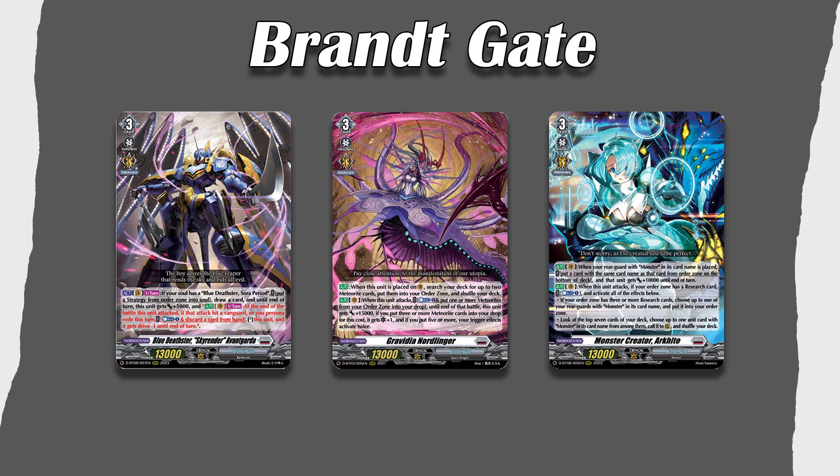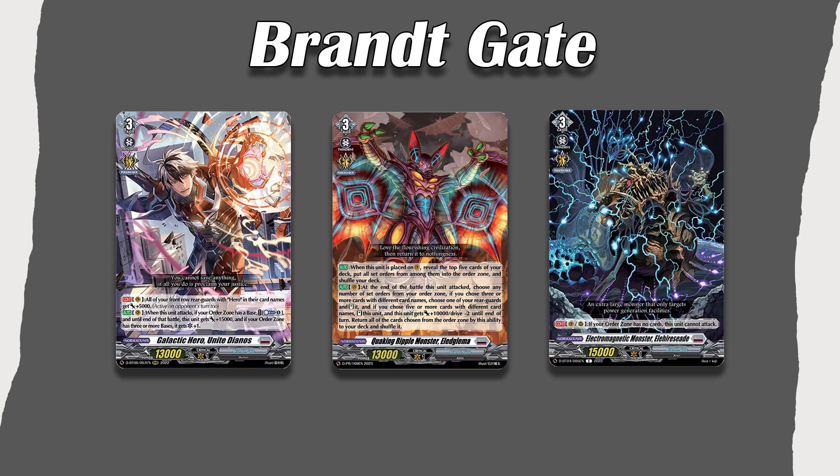With how many cards in Brant Gate are monsters or aliens, Archite will constantly be receiving direct support. Then we have some of the lower-end decks in Brant Gate: the heroes, the set order monster, and then we have electromagnetic monster Eli Hiris Saidae, which is very complicated, but he is in here because he has a Vanguard ability and received support in the Festival Collection. All of these decks aren't very strong, but if you just like their look, they'll probably receive support in the future.